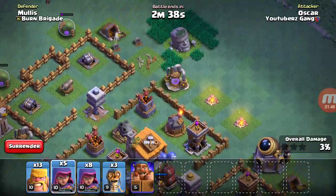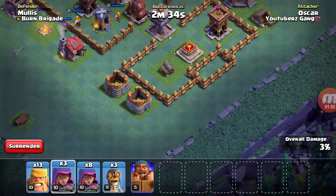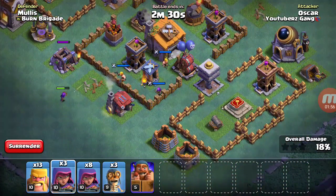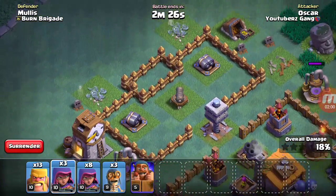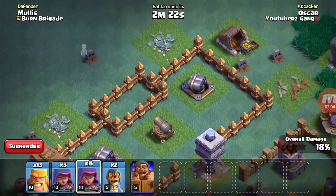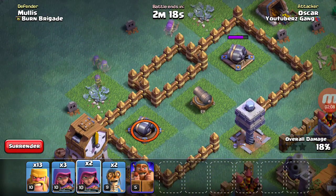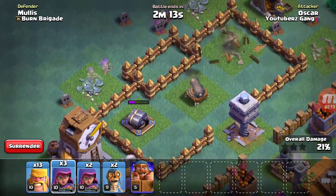I'm going to be putting down two barbarians, two rage barbarians on those army camps. One sneaky archer on that army camp, and two sneaky archers on that army camp. We're going to attack where the multi-mortar's offline from, so we're going to put in a bomber. We're going to take out this double cannon. We're also going to take this other double cannon out.